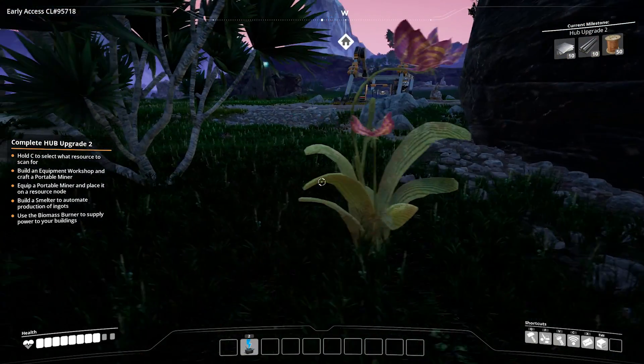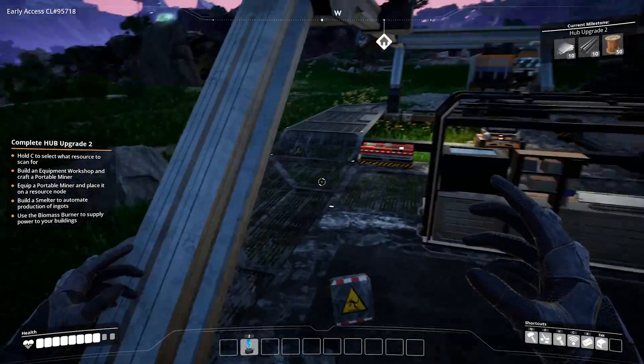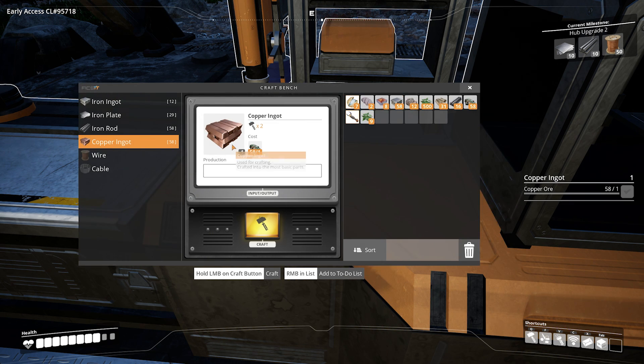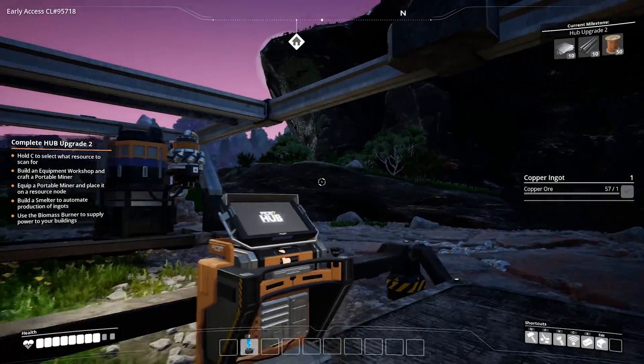Nice — got a little bit of health back! Awesome. Copper ingot — production. It says add to to-do list — that's 58. Right button to craft. Now it's just doing them singly. Add to to-do list. And go! Oh, is it because we ain't got no power? We've got to do everything manually until we get everything turned on.